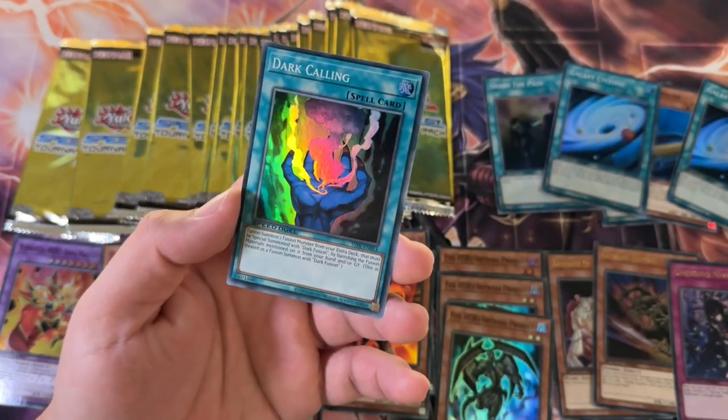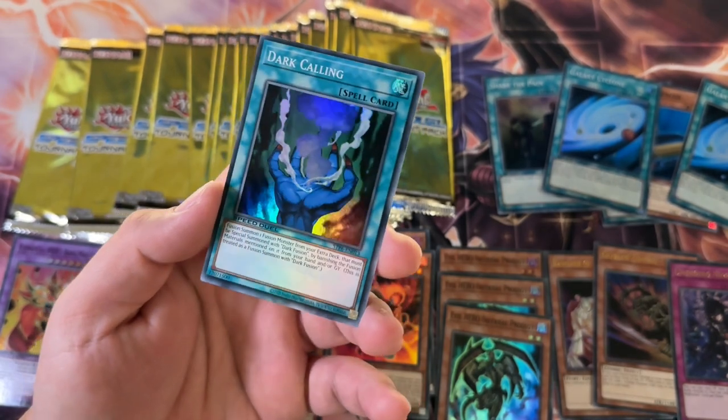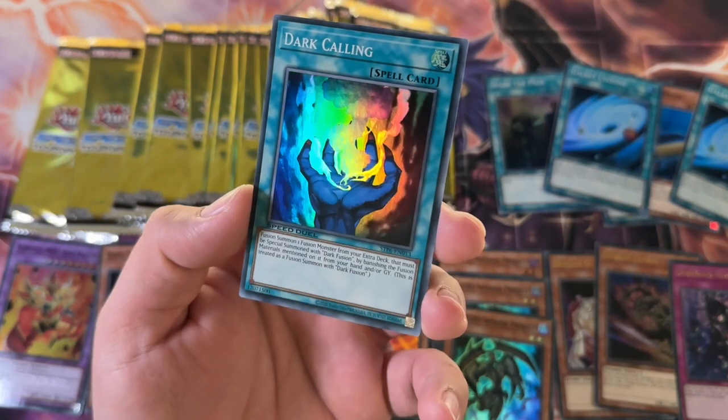I don't know if Blazeman has been printed as a Super Rare — I think it's only been printed twice. Dark Calling — okay, hell yeah, there we go. I don't think Dark Calling has been printed as a Super Rare either. But that's what I'm talking about, man.